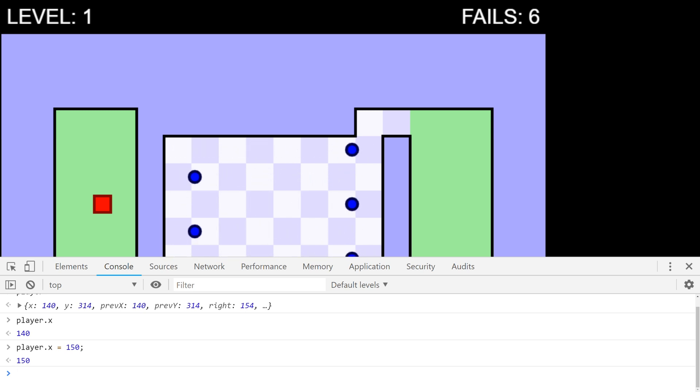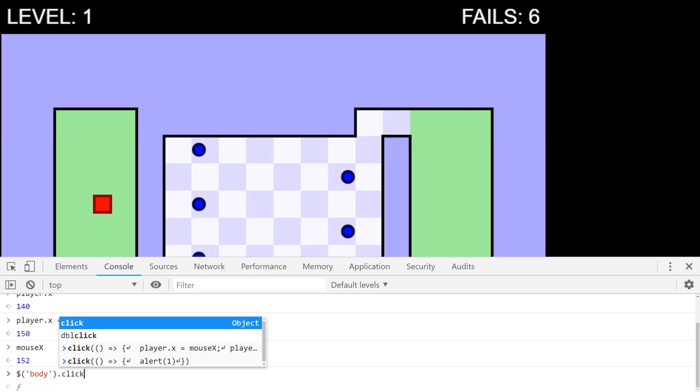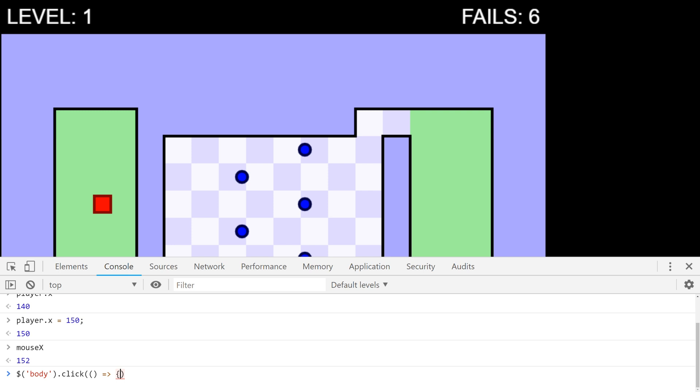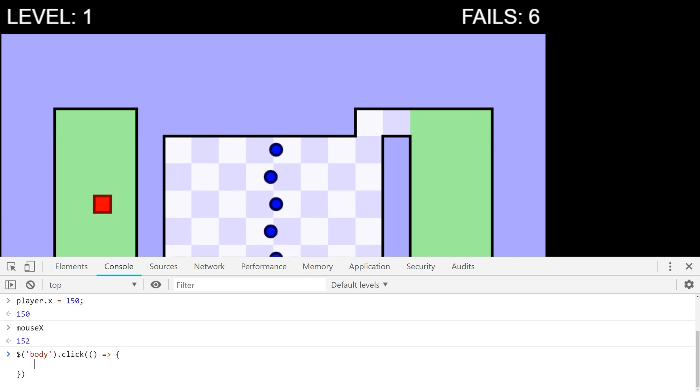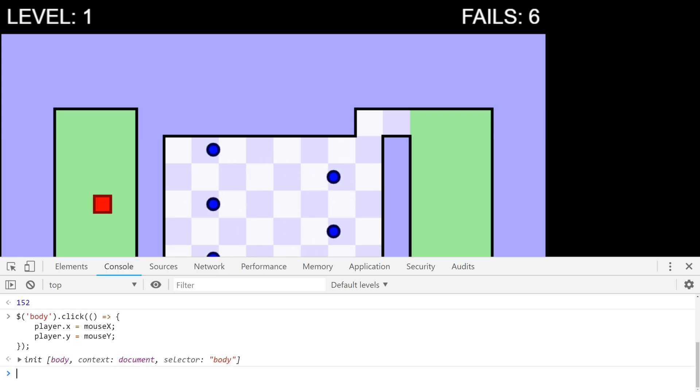So now I was thinking: if our player.x is 150, let's have a look what our mouse x is — 152. What if we made it so when you click on the screen it just teleports your player? That sounds like quite a little hack. So what we can do is use jQuery to grab a copy of the body, and say that when you click on the body, execute a block of code: player.x is equal to mouse x, and player.y is equal to mouse y.